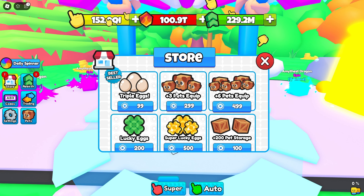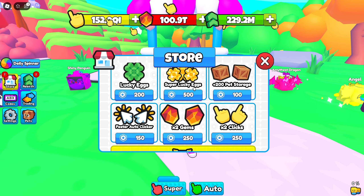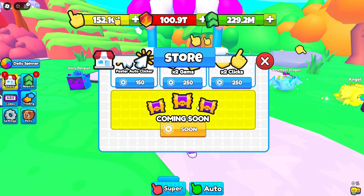To recap: Triple Hatch you definitely want to get; both Lucky passes are recommended; the pet equip passes are personal preference but very helpful — at minimum get Plus Three. Fast Auto Clicker is really good on mobile, but on PC you can just use any third-party auto clicker. Times Two Gems and Times Two Clicks are definitely worth it and are pretty cheap compared to other games.